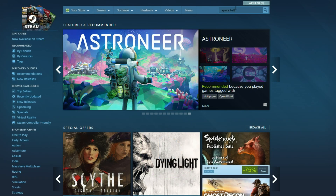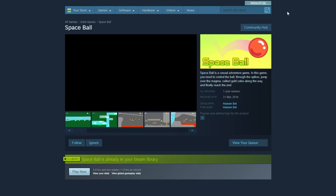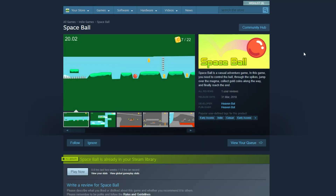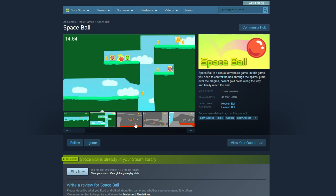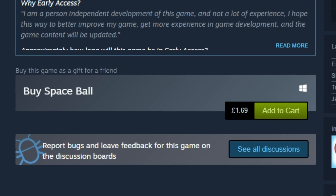Spaceball, an early access Steam game I happened to find by chance when doing my routine scavenge for balls. This game caught my attention in particular due to its uncanny resemblance to a certain series of Flash games I've been known to dabble in, and it only cost £1.69, an offer I could not turn down.